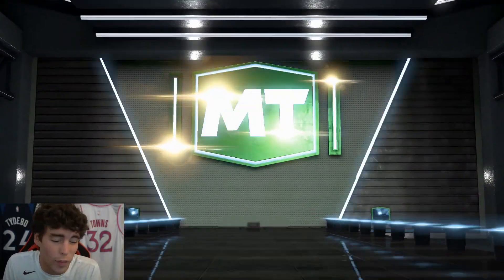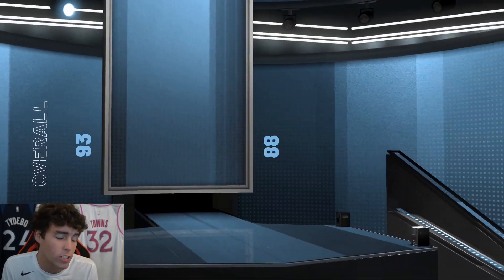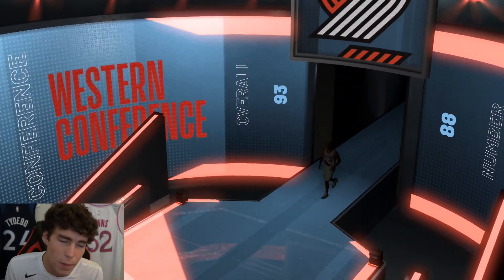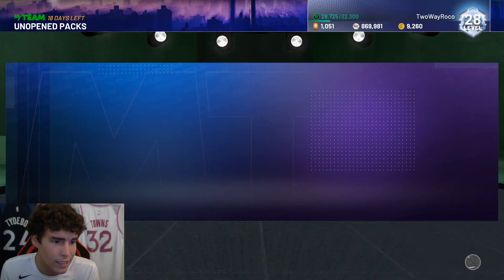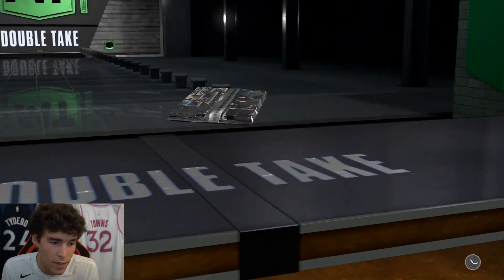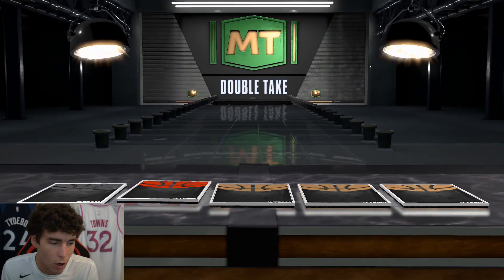Here we do get a Diamond Nicholas Batum — another card I can grind challenges with, and that's something I'm going to talk a lot about today: XP and when the season ends. Diamond Nicholas Batum is a guy I can grind some good XP with. Double Take pack here — I'll probably pull an amethyst Dee Turk because that always pops out of these packs. Never mind — Ruby Dominic Wilkins, even worse.